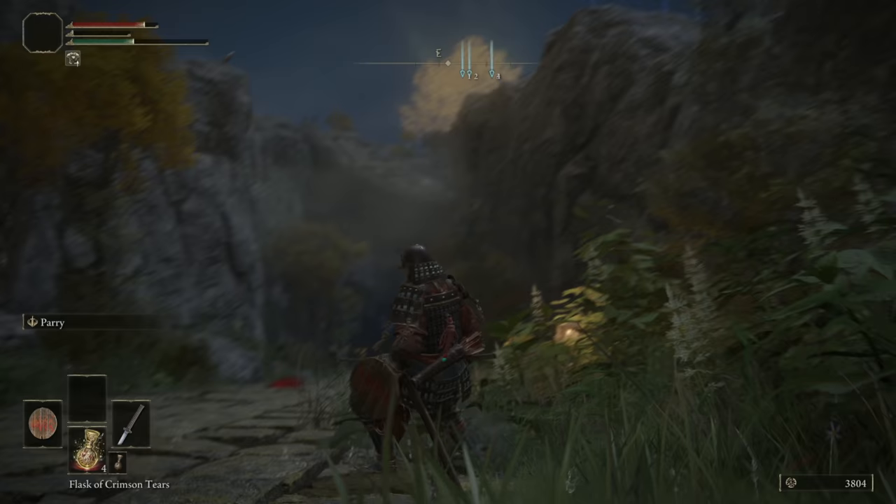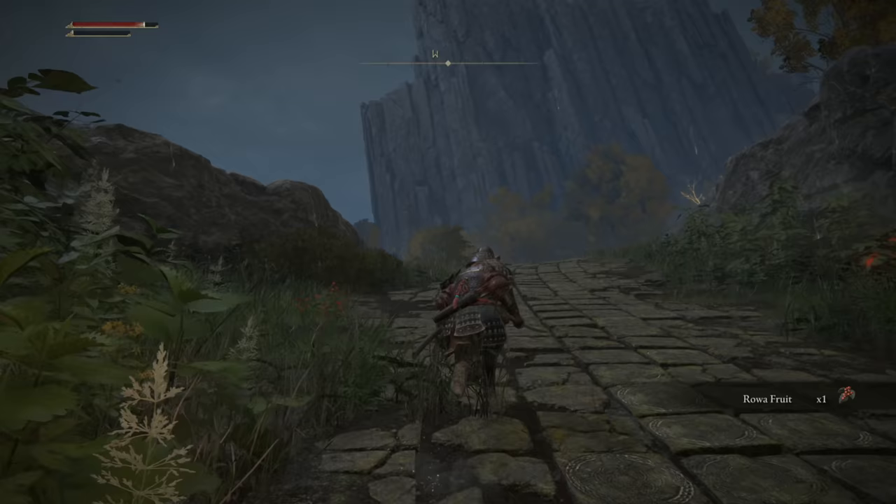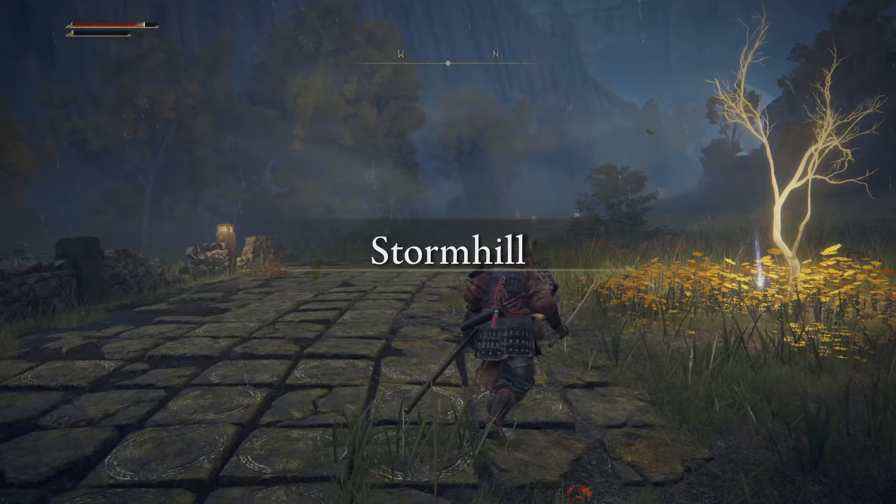They give up chase pretty easily — thankfully they seem to have some pretty strict borders. "Necessary item ahead." I like the sounds of this. Storm Hill — this is a whole new area.